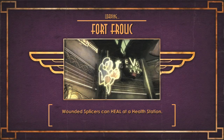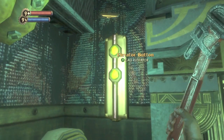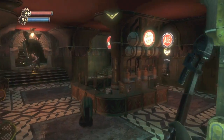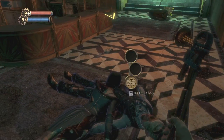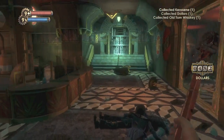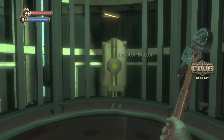Continuing on to Fort Frolic. The first one is when you enter the elevator. You are going to push the button to call it. Some bad guys are going to come and bring the ruckus, so get ready to fight. Quick wrench to the face takes care of that. And once they are all dead the elevator should come down. You can loot their bodies if you are in need of some cash. But the elevator will come down — just give it time. And hop inside, push the button and ride it to the top.